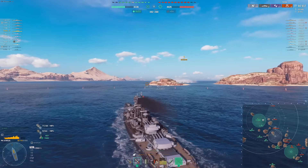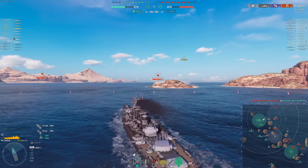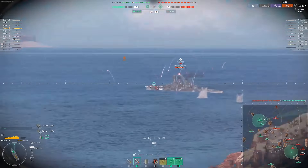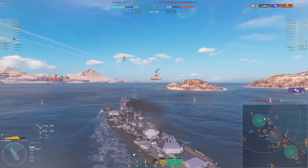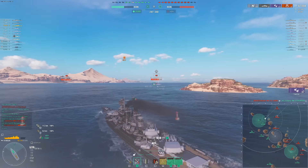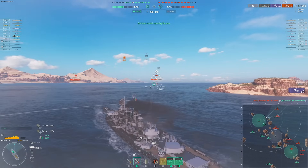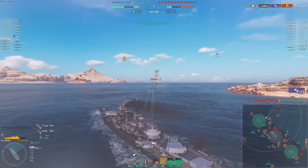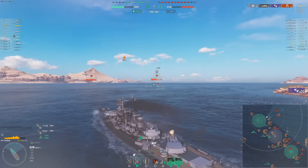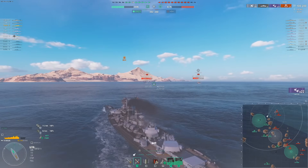This smoke screen allows her to make aggressive plays with those secondaries, as you'll see in the replay. You can also pop the fighter or spotter while the smoke is running — so if you're chasing ships, the spotter keeps them spotted while you're in smoke, which is really effective. You can just have fun letting the secondaries do all the damage while you sit back and enjoy yourself. Curiously, Cecilia also has a faster rudder shift than Colombo, so I'd recommend propulsion mod over rudder shift.